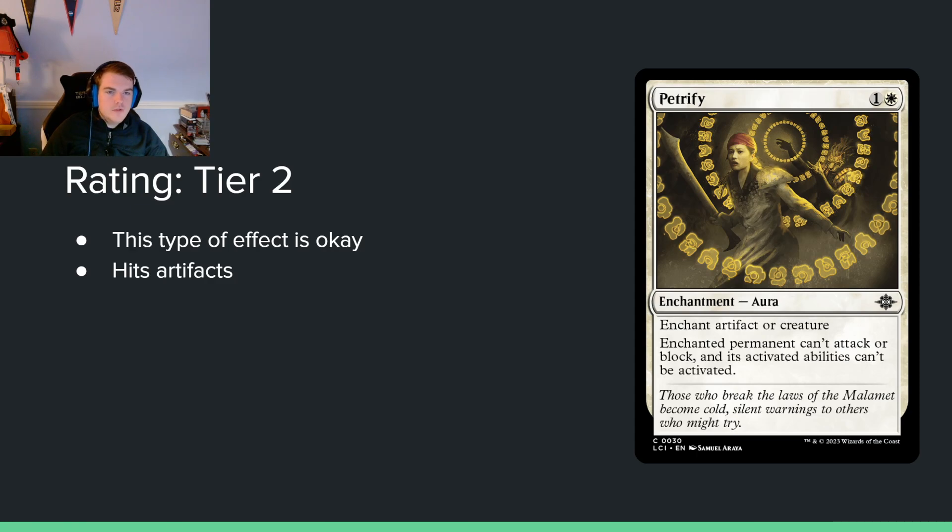Petrify — 1 and a white for an enchantment aura. Enchant artifact or creature; enchanted permanent can't attack or block, and its activated abilities can't be activated — basically a pacifism. It's pretty good and two mana, it'll be solid. I had it lower, moved it up, but then moved it back down to tier 3 because there is a bunch of sacrifice stuff in this set. Black and white both have sacrifice themes, so this becomes problematic when your opponent just sacrifices it for value. That counterweighs the benefit, so I have concerns.